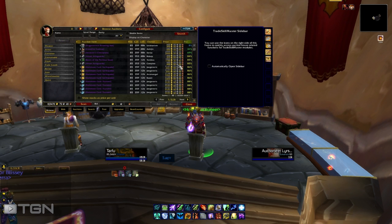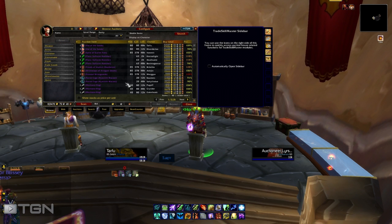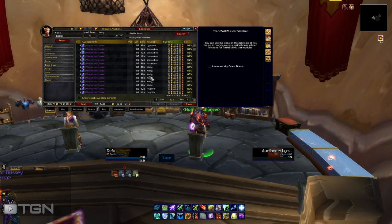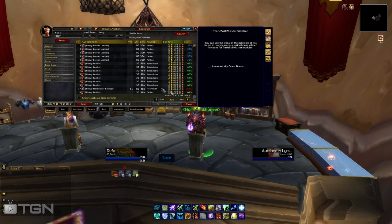Right now I'm going to show you basically enchanting. The only stuff I usually sell with enchanting are scrolls. It depends really on your realm — you just have to scope it out. For Power Torrent, I feel that it's a really good profit even if you're buying all your mats. All the mats for Power Torrent come out to about 434 gold on my server.